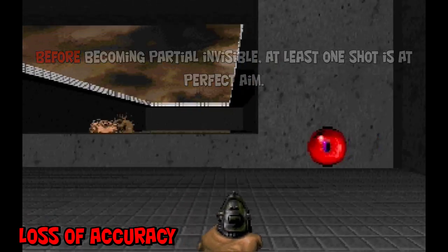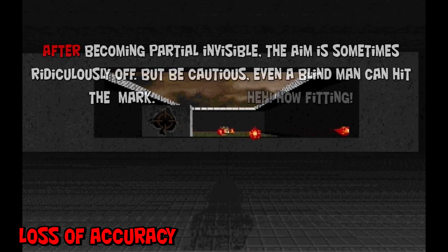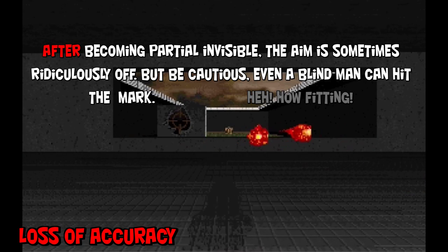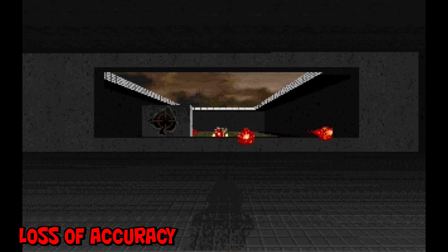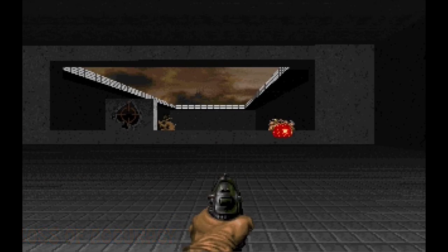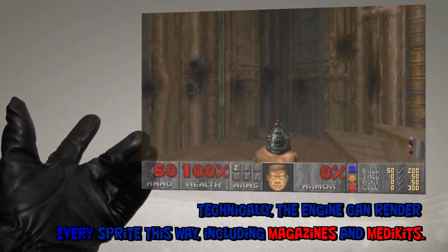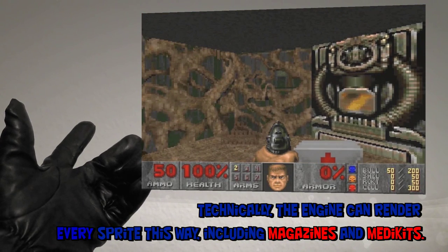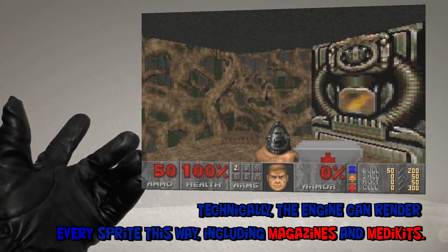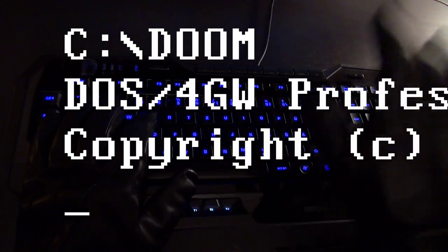Before picking up the power up, at least one of the Mancubus fireballs is at perfect aim. After picking it up, the aim is sometimes ridiculously off. Technically, the engine can render every object invisible, including medikits and magazines, as seen here. Okay, enough theory — let's discover the little quirks in-game.